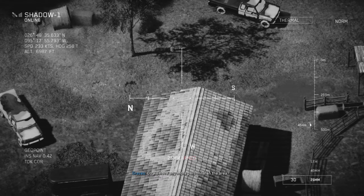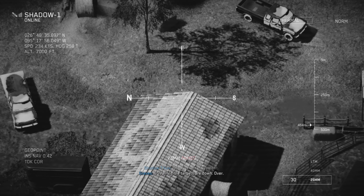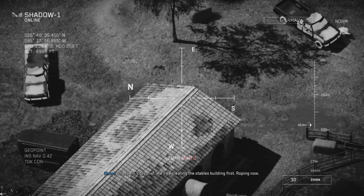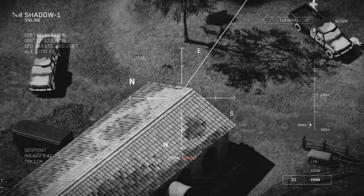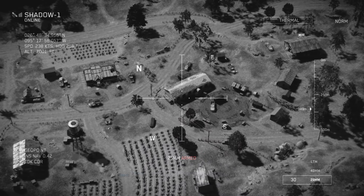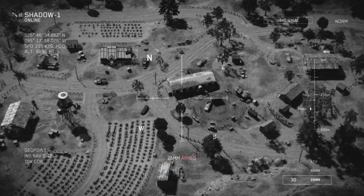Do we have any more personnel in the area? Negative, no movement. 07, all visible targets are down. Over. Shadow one, copy that. We'll be clearing the stables building first — rope in now. Tally target. 07, copy your mark. You're clear to proceed. Shadow one, we're moving now. If the target squirts, let us know. Shadow one copies. Soap, freeze down the right side.